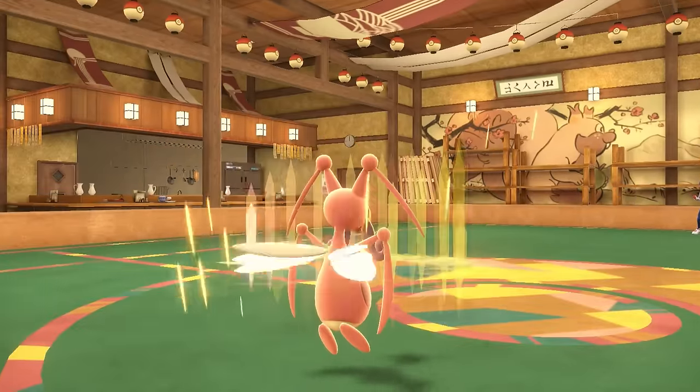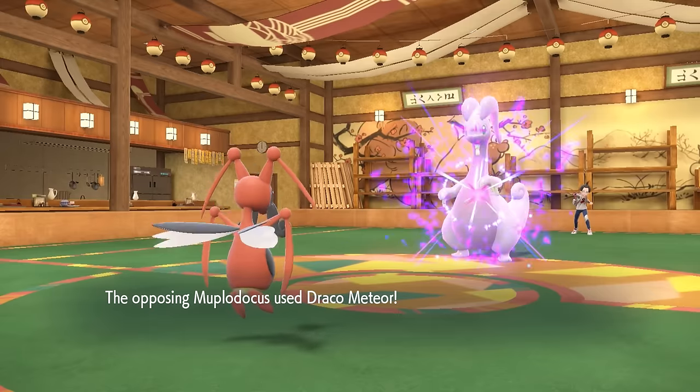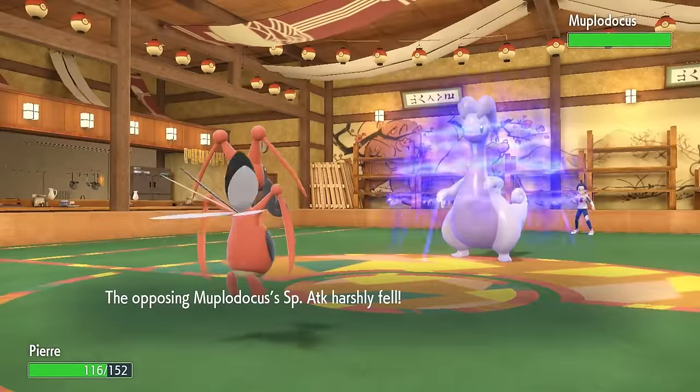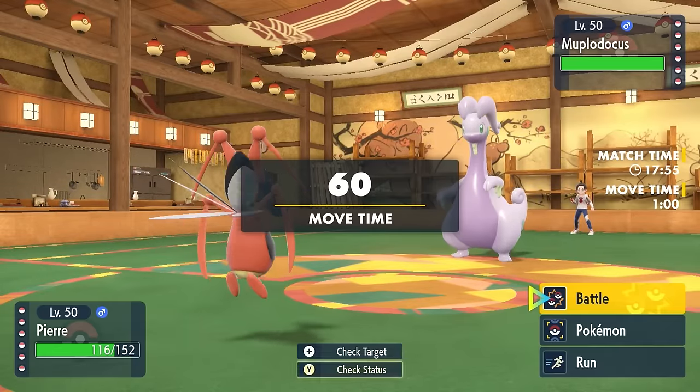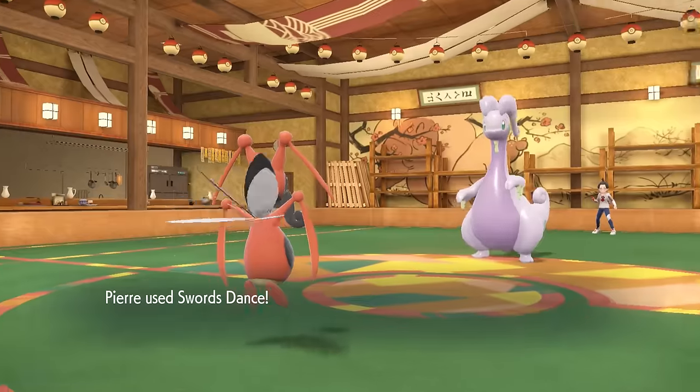It's actually great news that they went for the Draco Meteor, because that means behind the Light Screen, with that thing at minus two special attack, a Draco Meteor is not going to hurt — and that might be like the least amount of damage a Krikatoon has ever taken from a Draco Meteor before.